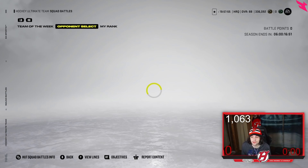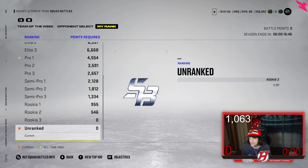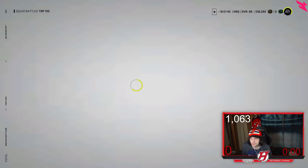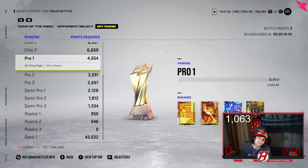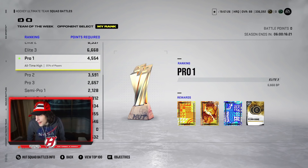With Squad Battles you don't have to play too many games. You get coins just for playing, and eventually you get rewards. For instance, at Pro 1 on Superstar difficulty you probably need to play about four or five Squad Battle games in a week and you get 12,000 extra coins as rewards, and those packs are tradable.